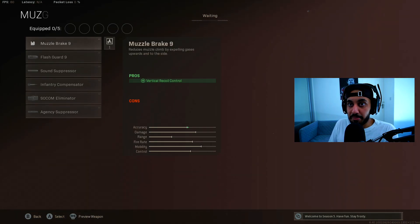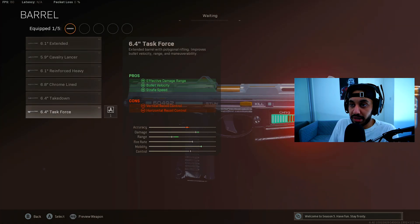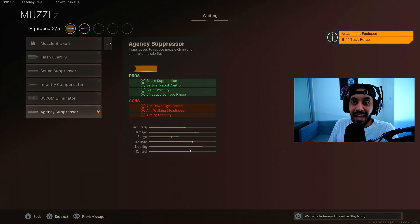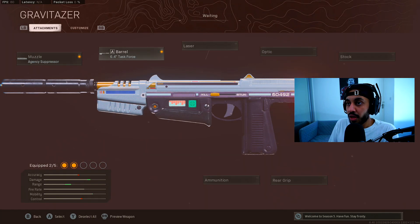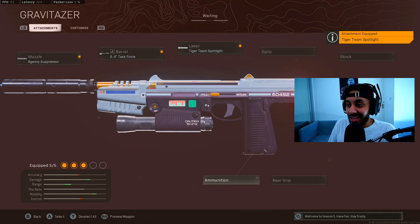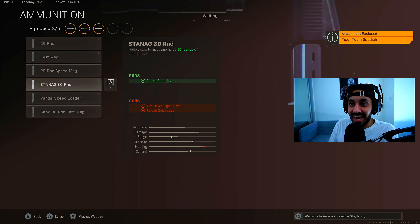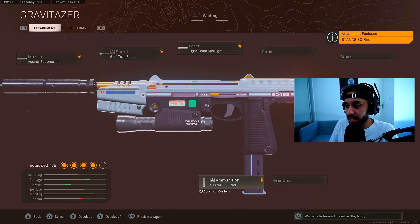Moving on to the AMP Pistol, you want to choose the AGC suppressor and the task force barrel for faster strafing speed, damage range, and bullet velocity — though it does hurt your recoil a little. That's why we go for the AGC suppressor over the regular sound suppressor, as it's the only attachment that helps with recoil. Then go for the Tiger Team Spotlight for faster movement speeds, and the Stanag 30-round mags, which is a great addition since this gun only had 25 rounds to begin with — 30 rounds is more than enough to make it a good sniper replacement.